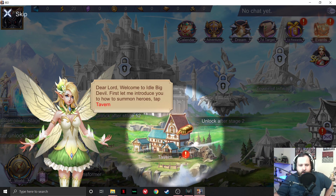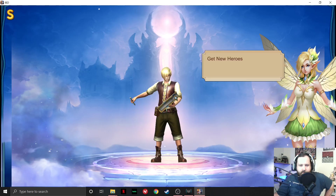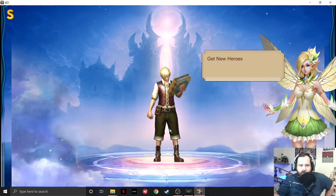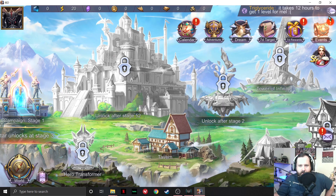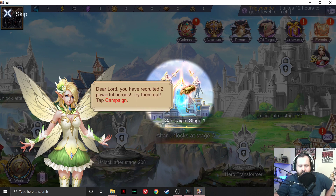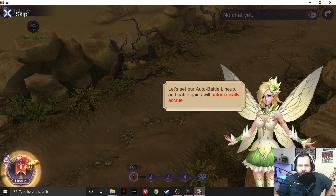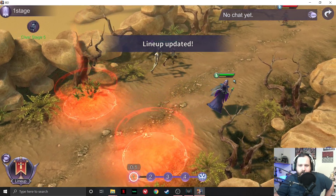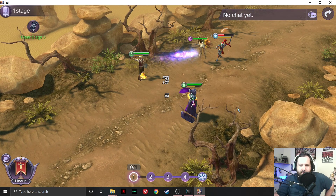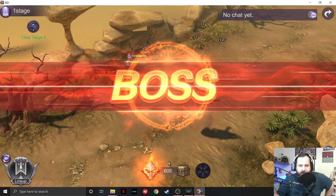Starting off with some heroic summons, I guess. I got an E-Boy. You've recruited two heroes. Auto-battle. I'm not going to lie, this looks a lot like Raid Shadow Legends. Very similar to that.